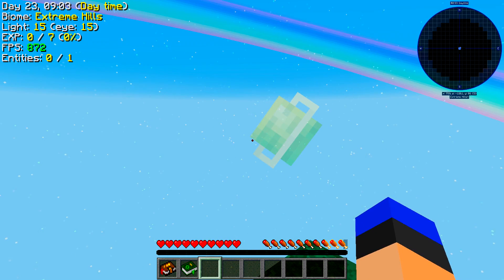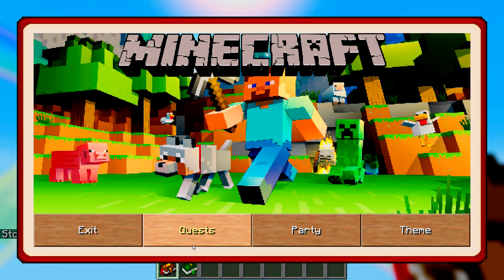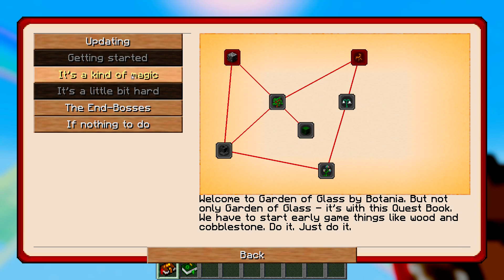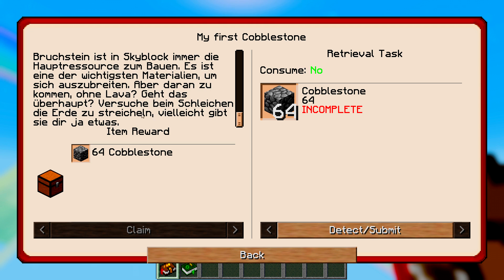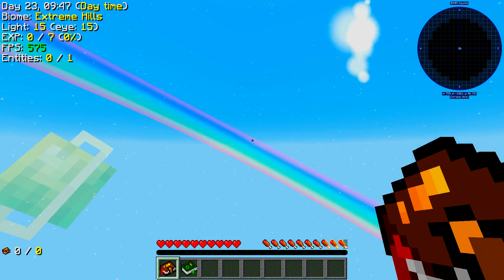So in Garden of Glass edition you get the Lexica Botania and a quest book. Getting started: cobblestone is the main resource in skyblock, but you can get it without lava. While sneaking, try petting the dirt beneath you — it'll give you something in return. It also has a German translation, which is cool.